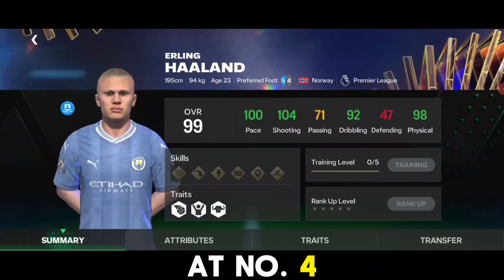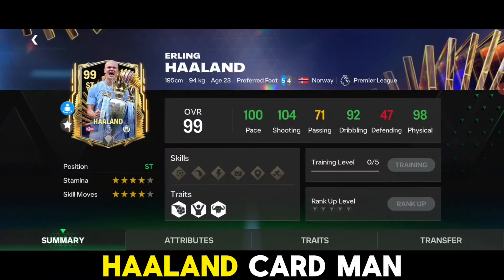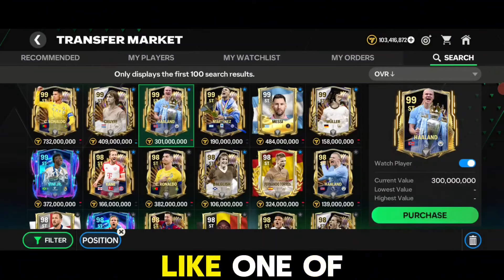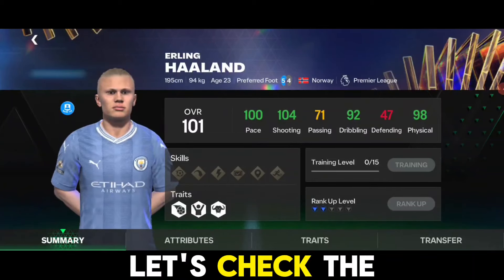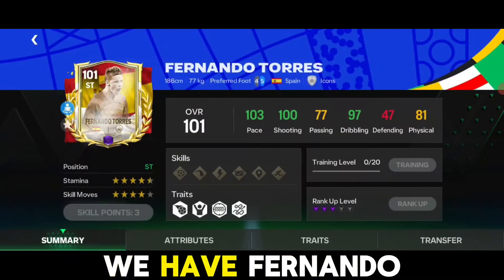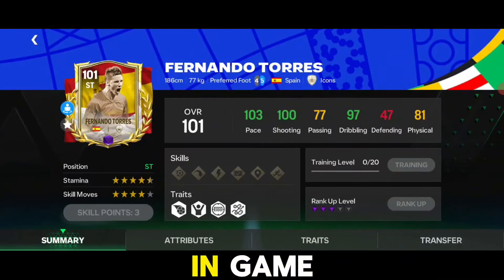At number 4 we have the Ultimate Team of the Season Haaland card — one of the strongest strikers in the game. Although you might question whether it's worth spending 300 million coins, let's check the top three strikers now.